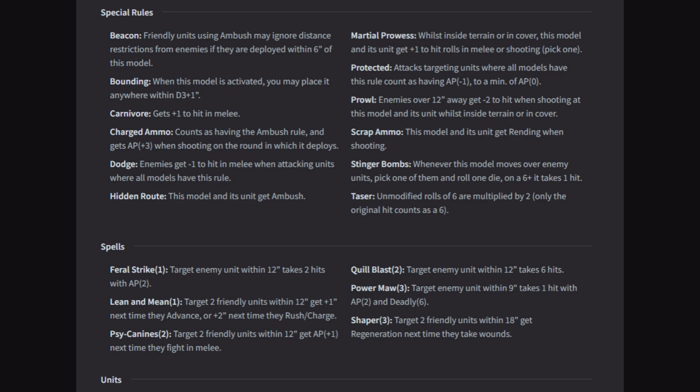Psy Canines, 2 power: target 2 friendly units within 12 inches, they get AP plus 1 next time they fight in melee. Quill Blast, 2 power: target enemy unit within 12 — takes 6 hits, so this is something just shelling out a whole bunch of quick hits. Power Maw, strength 3: target enemy unit within 9 — takes 1 hit with AP 2 and deadly 6. This is a get-off-my-lawn spell; with deadly 6 it's going to be able to knock out light tanks, light walkers, extremely heavy infantry.